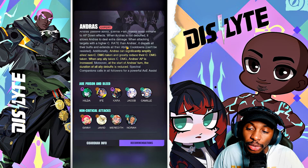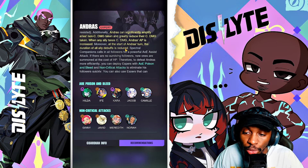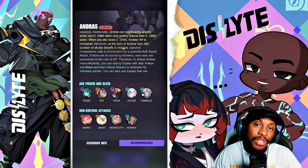Andres' passive ability, Eternal Pain, makes allies immune to AP down effects. When Andres is not debuffed, it allows Andres to deal extra damage — so that's already hinting that you have to be applying debuffs. When attacking targets with higher crit rate than Andres, it dispels all their buffs and extends all their ability cooldowns, and it cannot be resisted. So low crit rate is going to be necessary for this — it's the standard thing you need for Andres. Most characters run here usually don't have any crit in the subs at all if you can help it.